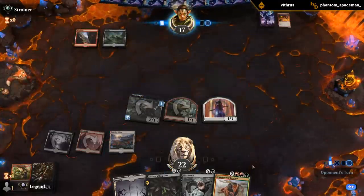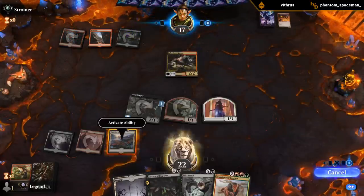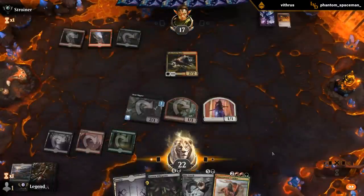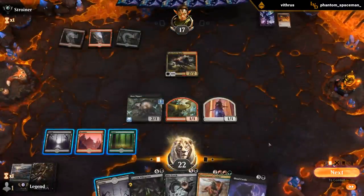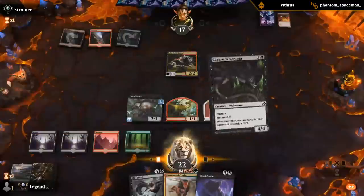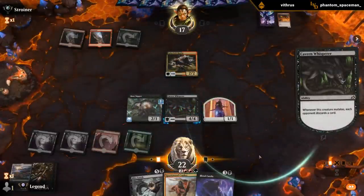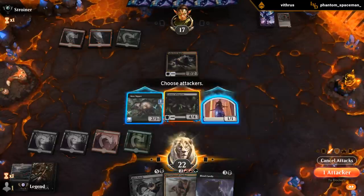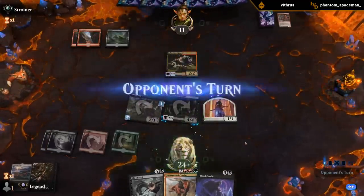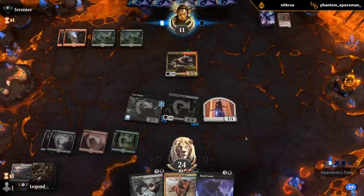I guess we'll do it end of turn here — probably gonna get forests. Now I can mutate onto the token instead of the Boot Nipper, so I can attack with both this turn. It might still be better to mutate onto the 1/1 because I would be fine trading for Raptor. Opponent takes it. The life gain is nice, but we're not really in a racing situation where that seems important.